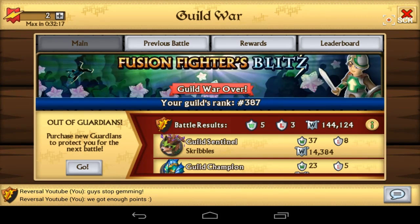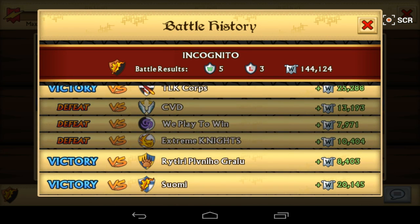In the beginning we didn't really do a lot of battles and didn't get a lot of points. We won a battle against Xiaomi, and then we won another battle against Riteri — I think that's how you pronounce it. I believe it's a Finnish guild judging by the name. So 8,400 points was enough for us to win, and that's with the added bonus you get for winning — 50%.